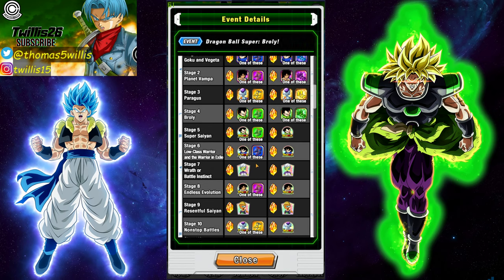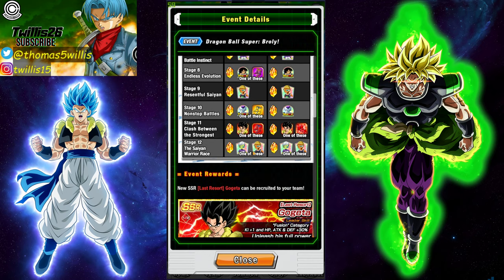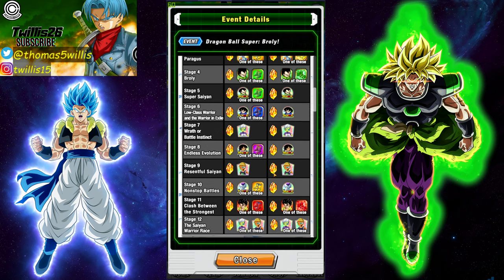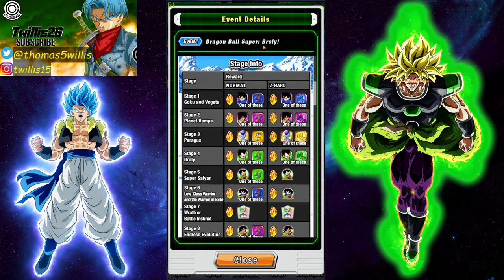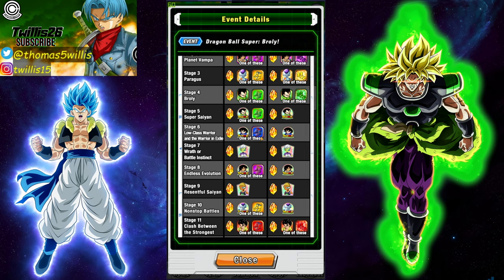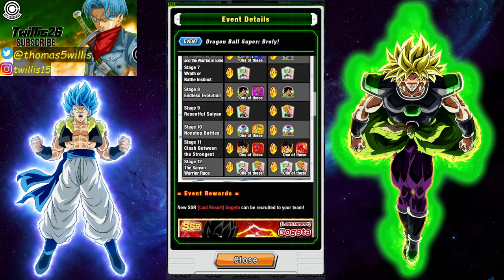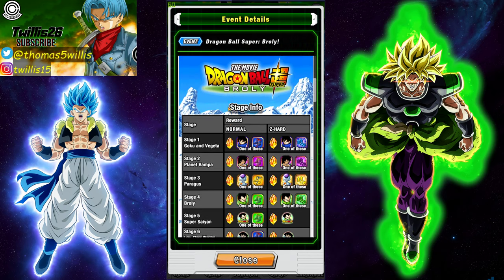The Broly is actually not bad — he doesn't have an easy A. The only ones that have easy A's are Goku, Vegeta, and Gogeta. They all take the same medals. On my main I just did them and it was fine, but on this free-to-play account I started not even 40 days ago, I got Goku and Vegeta done all at once and easy A'd them as far as I could. Then I'll have to go back again for Gogeta. Either way you're going to have to run it twice for the easy A's, but for right now let's focus on getting these cards.